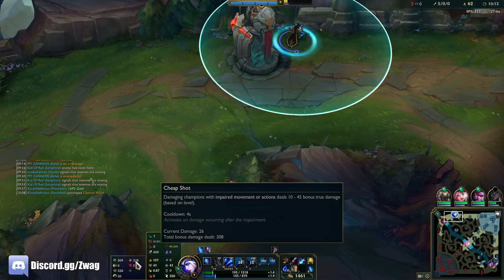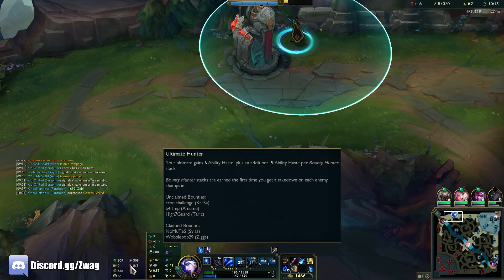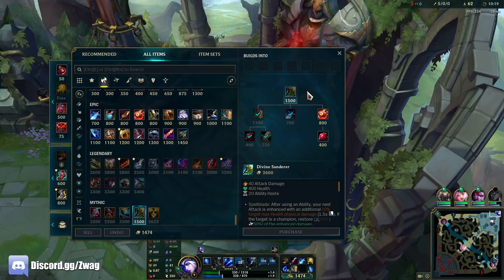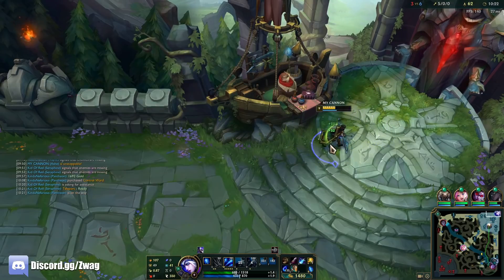Let's see: Cheap Shot, 308. Grasp, 309. Those are doing a lot of damage. We have Sunder already — that's crazy.